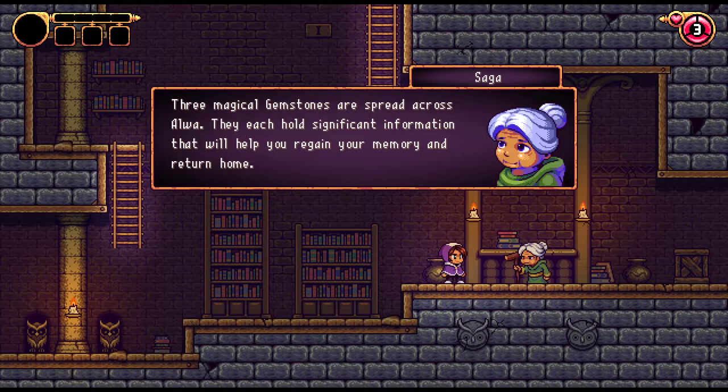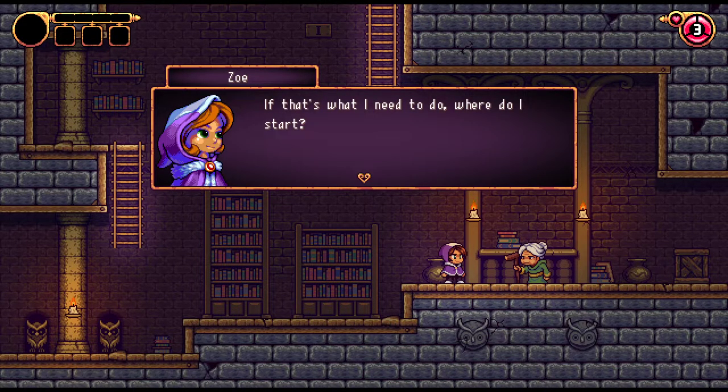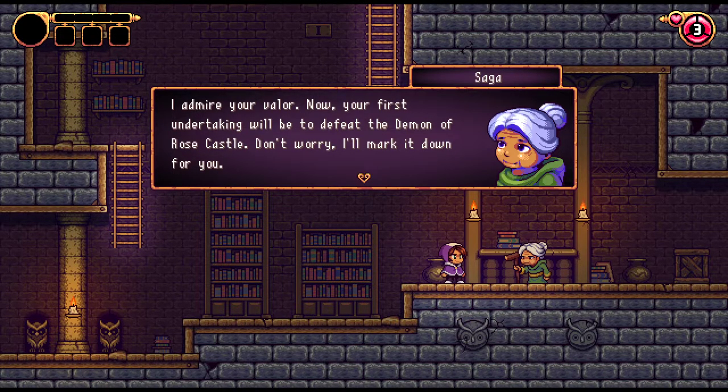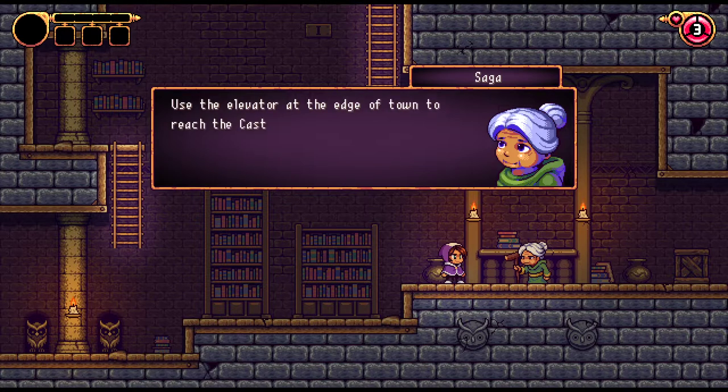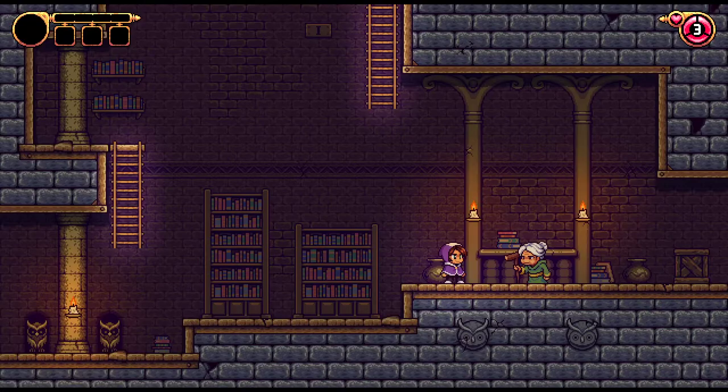'Three magical gemstones are spread across Alwa. Each holds significant information that will help you regain your memory and return home.' 'If that's what I need to do, where do I start?' 'Your first undertaking will be to defeat the demon of the Rose Castle. Use the elevator at the edge of town to reach the castle gardens and follow the map.' He's up there — all kinds of big up in the sky, and I can't do any of this until I have the ability to ram the wood blocks.